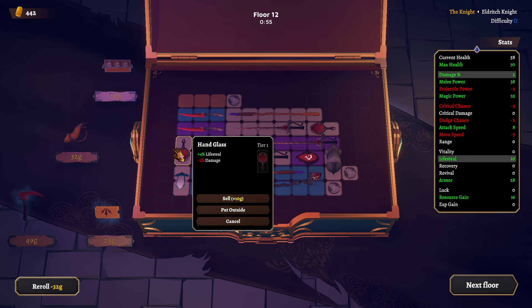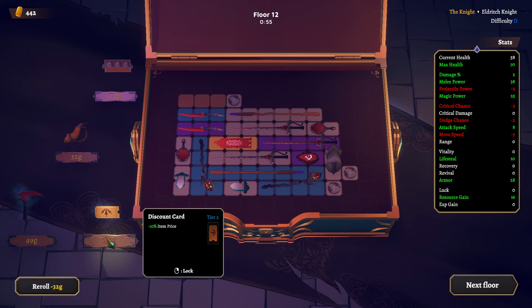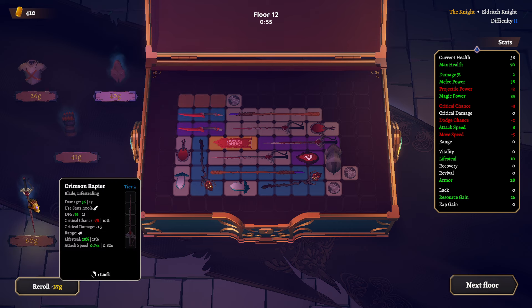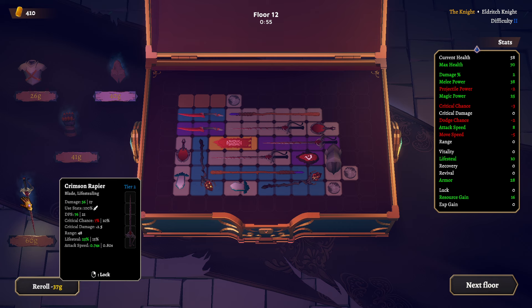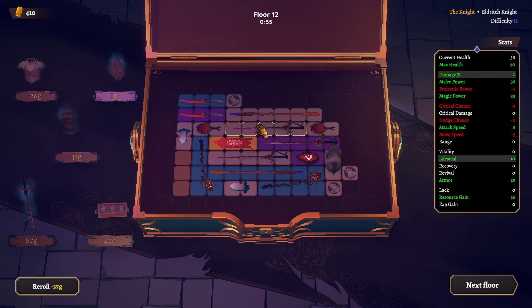Lifesteal, minus 2% damage — can live with that. Minus item prices — don't really care for that right now. Give me something with armor. How would we get this one in? That's pretty easy even.